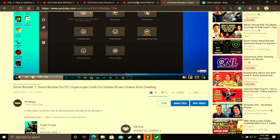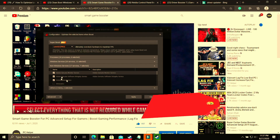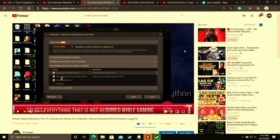That's it for this video. Make sure to watch my other videos on topics like NVIDIA Control Panel best settings for gaming experience, where I've shown all the global settings to get the most out of your NVIDIA graphics card. I've also made a video on Smart Game Booster's advanced setup. I hope this helped you — if it worked, please leave a like, write any doubts in the comment section, and don't forget to subscribe to PC Helper for regular gaming content. Thank you and have a nice day.